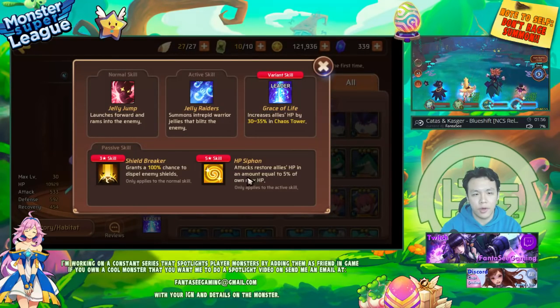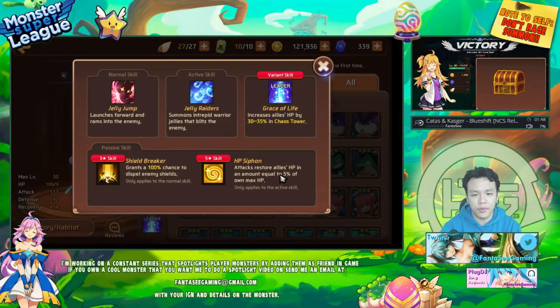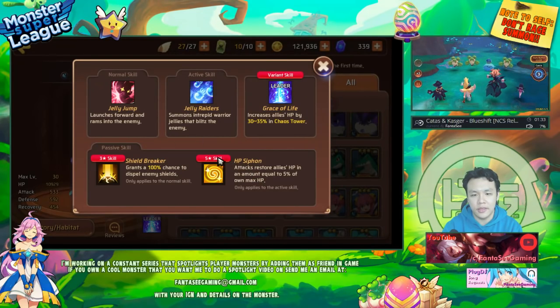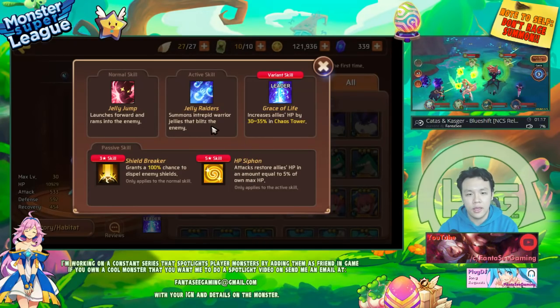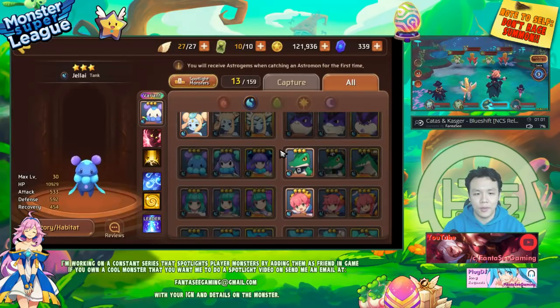What makes the water version probably better than her counterparts is the HP siphon. It might not look like much — 5% — but this is an AOE skill, so for every enemy it hits, it heals. I assume it works like the water nightmare, who has a 10% heal. So if there are four enemies, you're essentially healing 20% of your max HP for all allies, which is pretty solid.